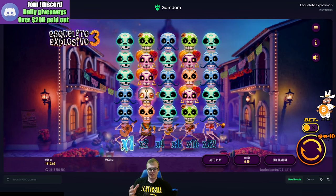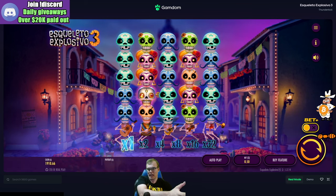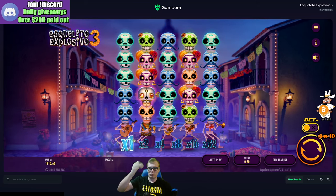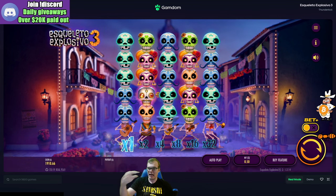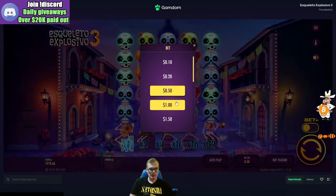Basically what happens is you buy this bonus and you get line hits — the skeletons sing and explode. If you get three hits in the same spin before it transitions to the next spin, you get an extra spin added on. Not only that, the multiplier goes up: every hit takes it from 1x to 2x, then 4x, then 8x, and so on.